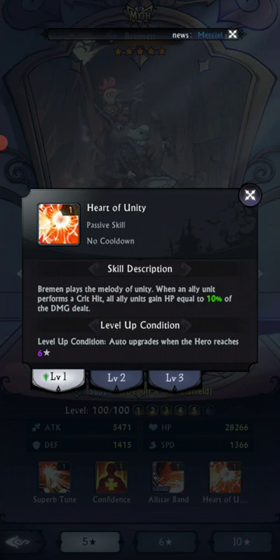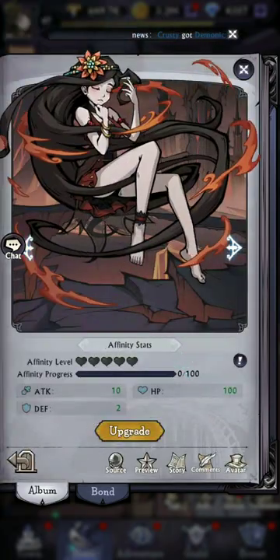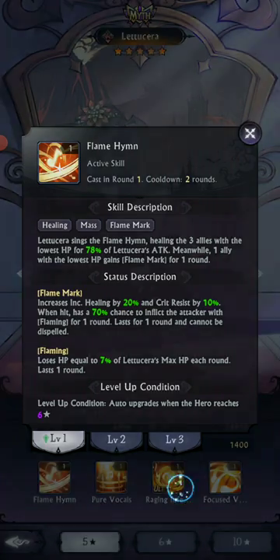This is also a unique passive skill by Brimmin: when your allies crit, it heals your team for 10%. So when one of your heroes crits, 10% of that damage goes to healing — there's another type of healing outside of the normal one. Latusha is also support — Burning and Recovery. She heals three allies with the lowest HP for 78% of her attack, one gains flame mark which increases healing and crit resist, and there's a 70% chance to inflict flaming. So there's other types of buffing and support.